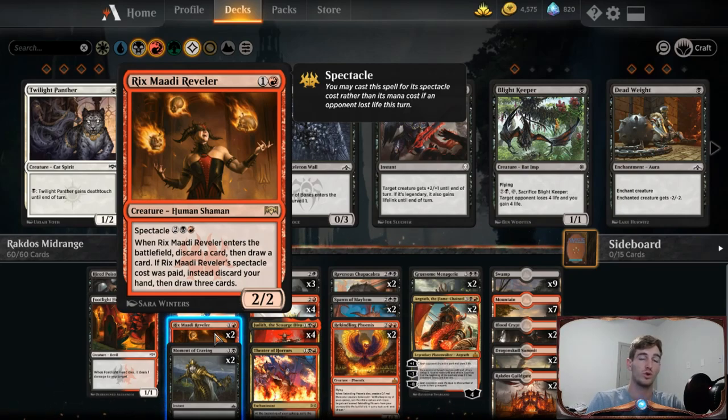Spawn of Mayhem will trigger our spectacle cost for Rixmati Reveler. We're not usually playing this as a two-drop — we want to play it for its spectacle cost of one red, one black, and two mana to draw more cards. It's a two-cost 2/2, and when Rixmati Reveler enters the battlefield, you discard a card then draw a card. Sometimes we use this early to filter our hand if we're flooding out or starving for mana. But if the spectacle cost was paid, you discard your hand then draw three cards — so if we have no cards left, we're discarding nothing and drawing three, which is amazing.